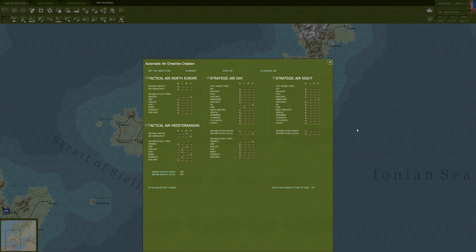Let's look at our air directives. We'll use these for the AI to create the initial parameters of what's going to be flown, then go in and delete or add as needed. Right off the bat, I'm going to have them continue with tactical attacks on airfields. In the Mediterranean, the tactical air forces focus on the ferries again at high priority, units at medium, railways, ports, and interdiction at low. Air superiority is the priority.